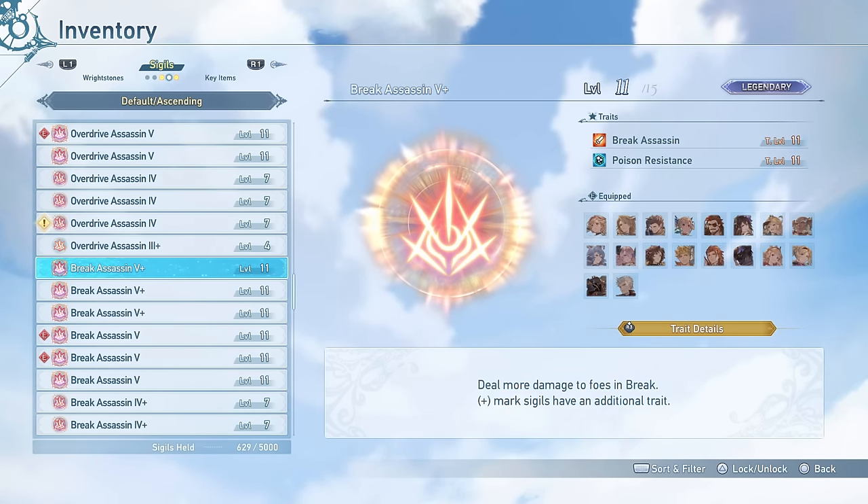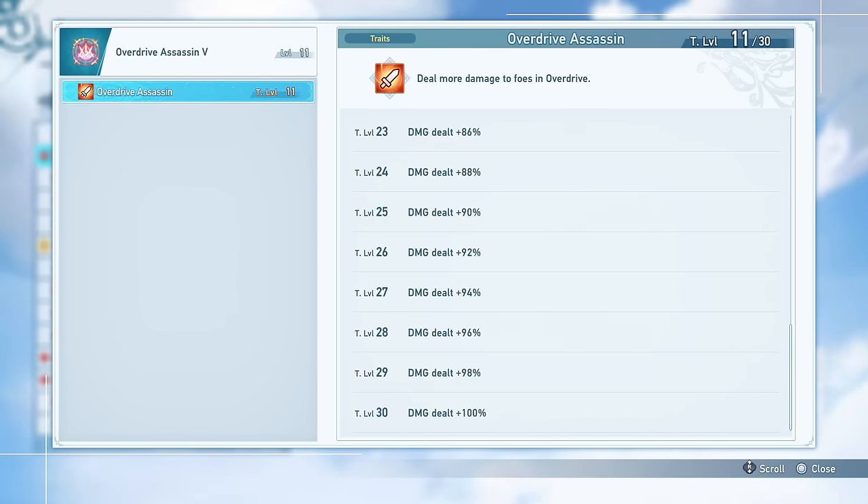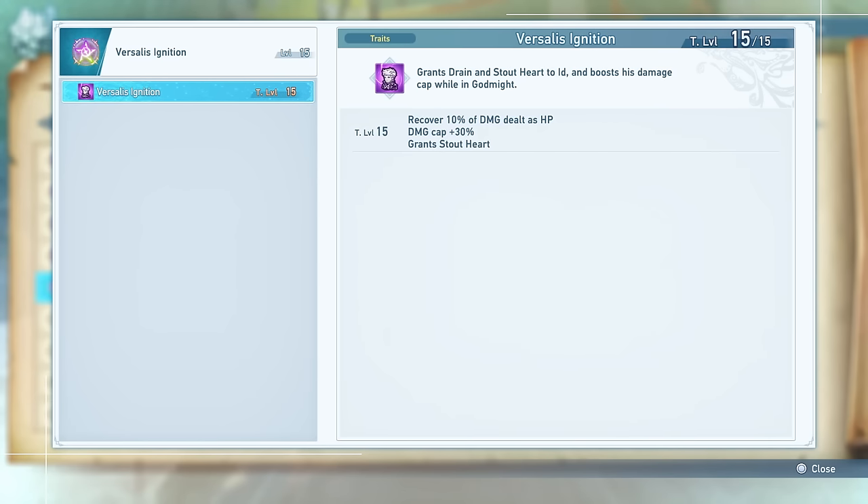You can also use general sigils like Break Assassin for up to 200% more damage when an enemy is broken, or Overdrive Assassin for up to 100% extra damage when the enemy is in overdrive. Finally, Id's signature sigil Versalia's Ignition grants drain and Stout Heart while in god mode and boosts his damage cap by 30% in that state. Since damage cap is one of the most valuable stats in the game, and this also makes your attacks uninterruptible while recovering HP, it is a must-have for Id.